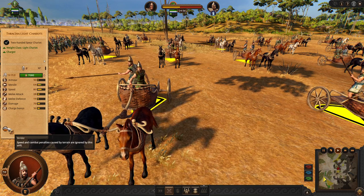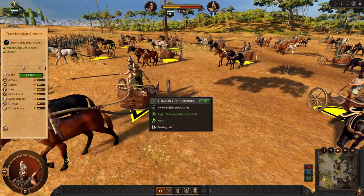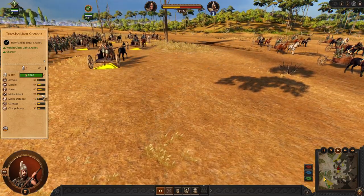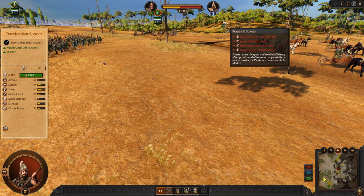Just like Trace, we have chariots with Strider. This means I can send them into the forest and they will keep their speed, charge, attack, defense — everything without any penalties. They will have full combat potential. You can see that they should be receiving penalties because of the forest and scrubs, but they don't.